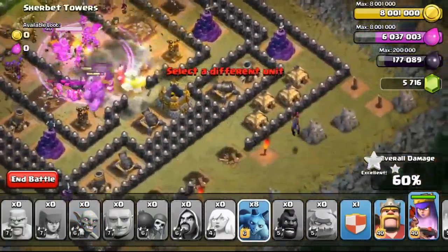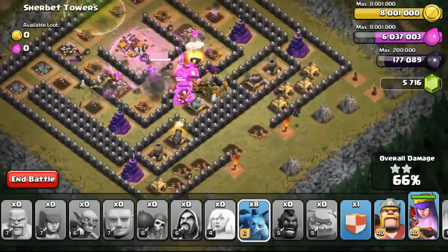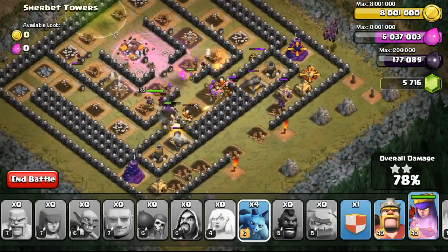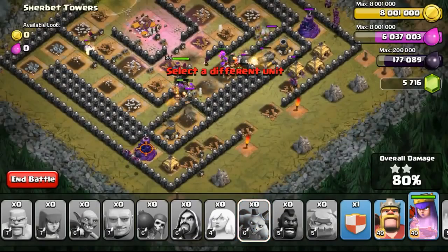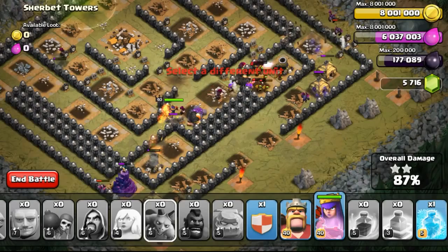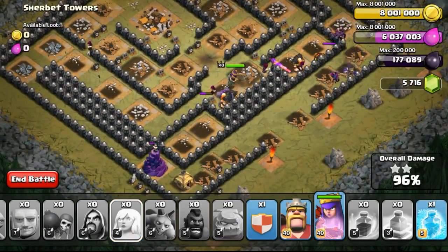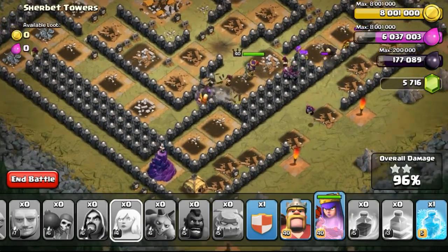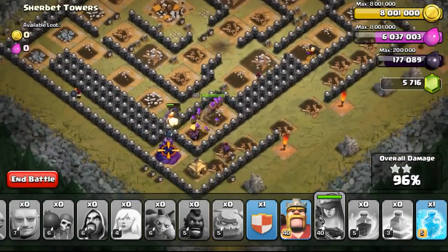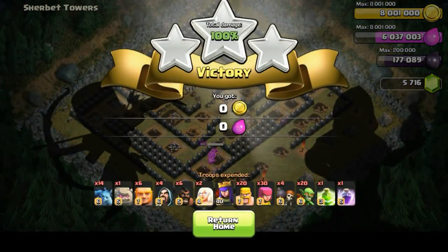As you can see I'm using two spells — a jump spell and a rage spell — everything just rampaging through the base, especially my queen. Being able to use the queen for attacks is really awesome; you can really see the difference when you use heroes versus not. Most of the time if you guys allow me to use a hero I'll be using the queen. If you want me to use the Barbarian King just mention it in the comments. This is the third three-star.